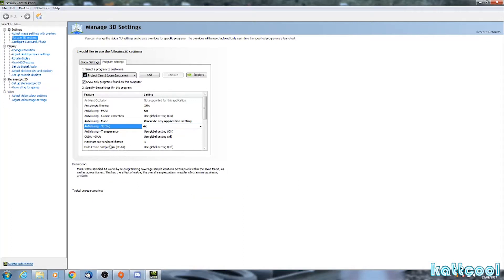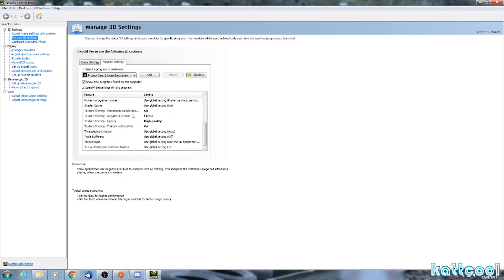Maximum pre-rendered frames, stick that on 1. Scrolling down to texture filtering — texture filtering negative LOD bias, I've got mine on clamp; texture filtering quality, high quality; texture filtering trilinear optimization, on. And that's pretty much it. I haven't got V-Sync on. So that's it for the Nvidia control panel configuration settings.